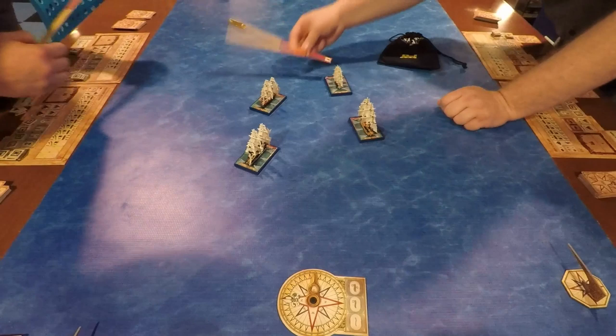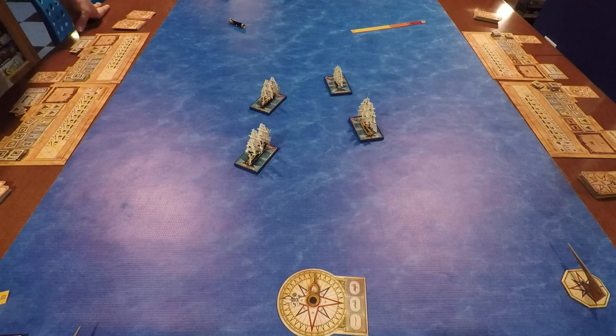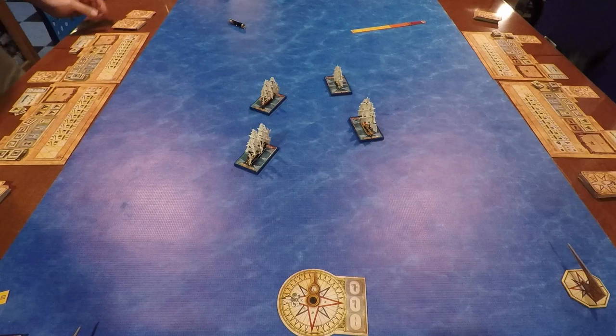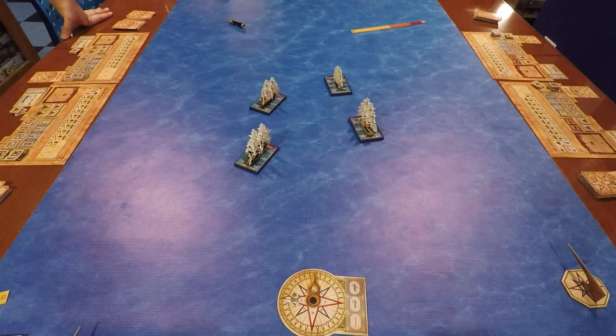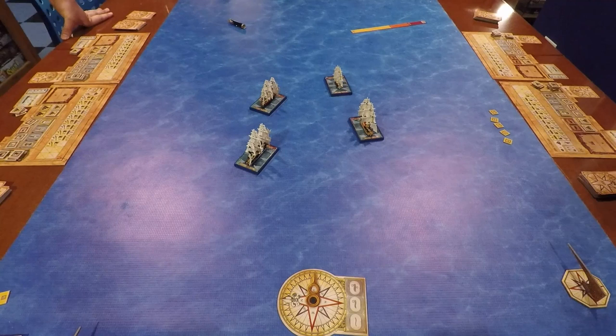Confirming ranges: Bonham Richard is orange, everything else is yellow. Four yellow chip pulls from the Bonham Richard onto the Vanguard, plus three from the Constitution since it's only a frontal shot — seven chip pulls total on the Vanguard. That's a lot and pretty bad. Pulling seven chips from the bag — one, two, three, four, five, six, seven. I'm in trouble.